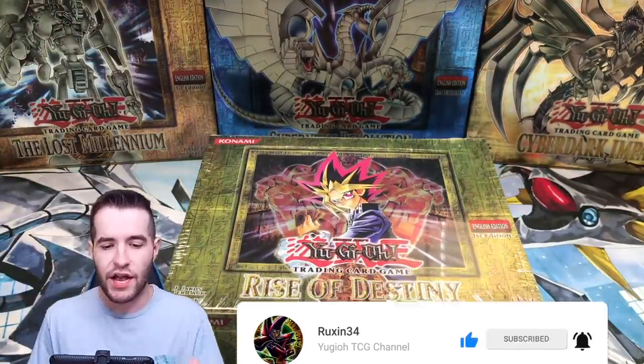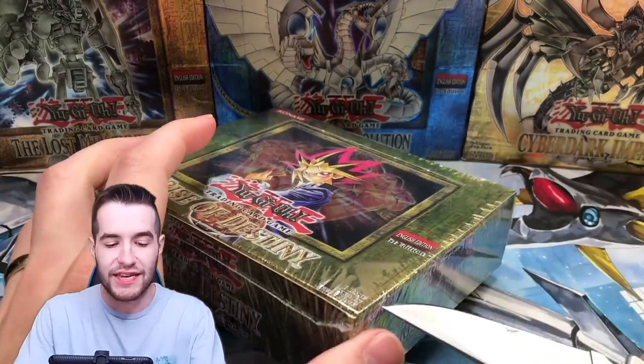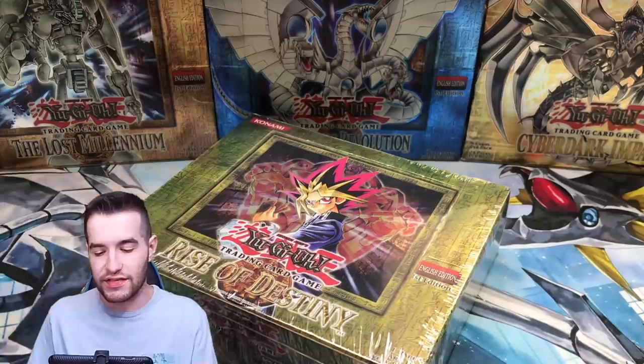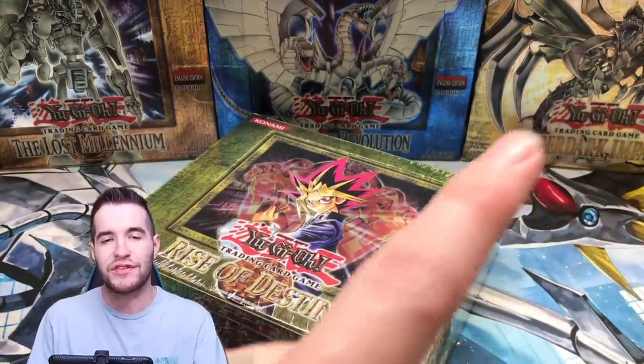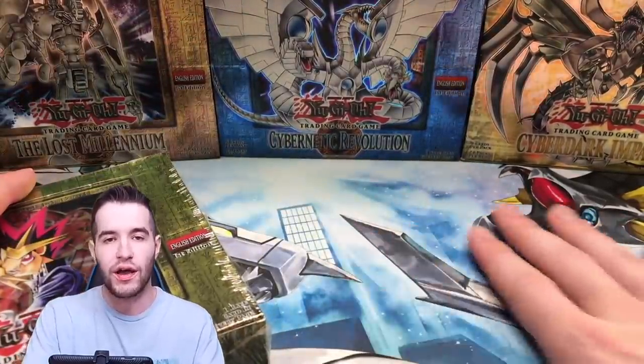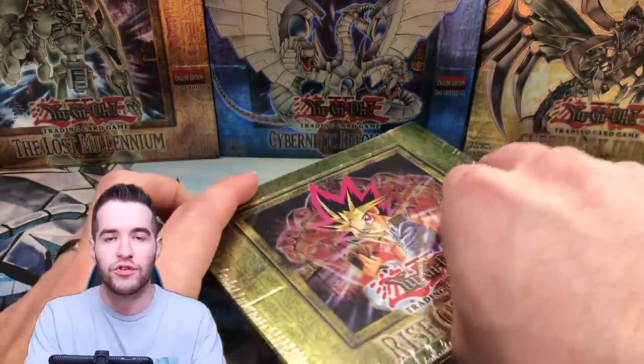Alright guys, let's open this thing up. This is actually a pretty expensive booster box now. They used to be a lot cheaper. They've gone up quite a bit, so this is going to be a pretty awesome opening. Hopefully better than yesterday. If you guys didn't see yesterday, check out the Cybernetic Revolution opening. Also, if you want to get a play mat, check out the link in the description, use code RUXXN and you can get 10% off.